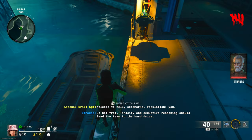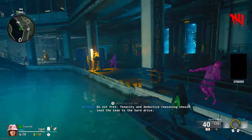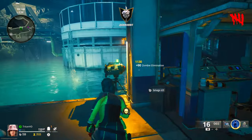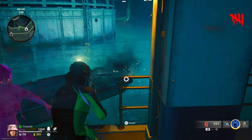Step one: get yourself in a boat and reverse it out of the way to the second boat that you're going to spawn in. Make sure you damage it before you do that. Spawn the second boat in, drive it away, and then damage that until it's destroyed.